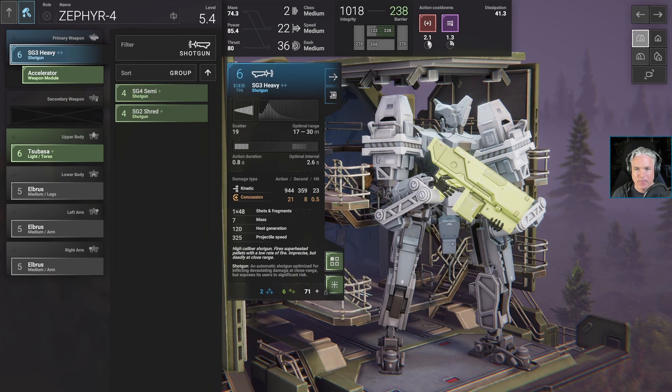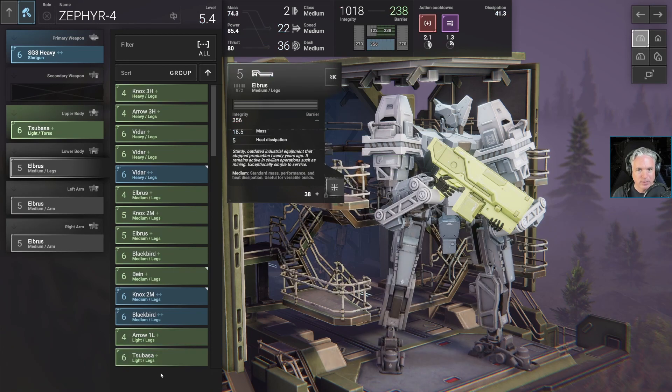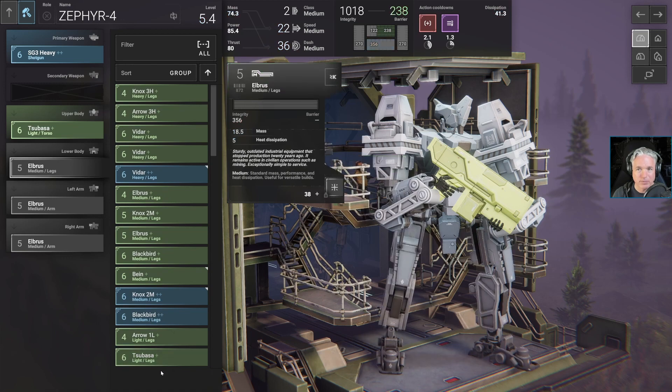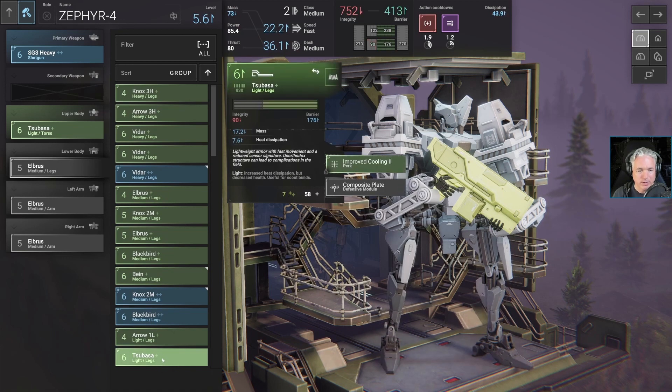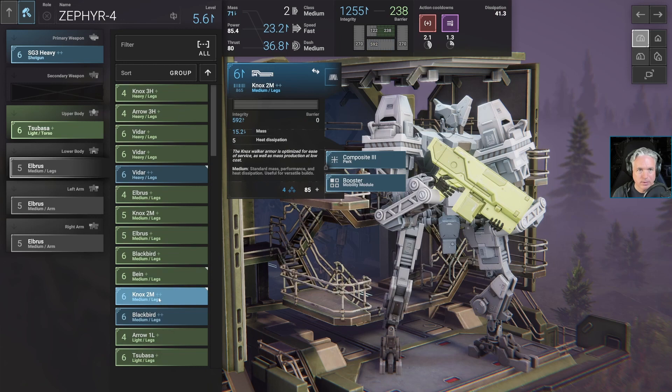Right now it looks like I would be able to fire twice per five-second turn. If I could get that down a bit, that would be really nice. That's why I'm looking at heat dissipation — it would go up. Action cooldown 1.9. Heat dissipation would go up to 43.9 from 41.3. No change with the arrow.